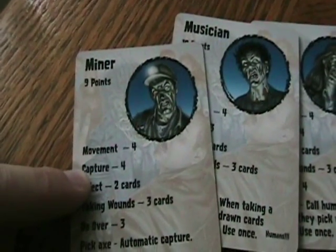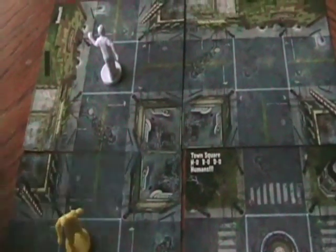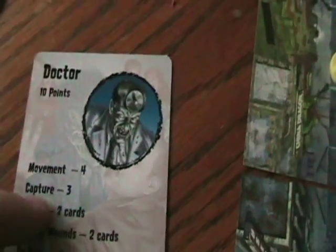Capture is when they come across a human. This is a human. Help me! The zombies are coming to get me! Now, once a big bad zombie has to catch up with a human, it rolls the dice to see if it captured it. So for instance, the doctor would need a three or better to capture him.